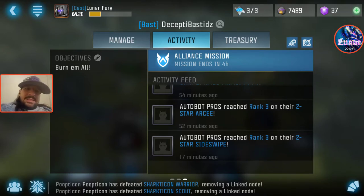Hello friends, I thought I would make a quick video on Forge to Fight. It may drag on because I've got a bunch of crystals we're going to open. Here's the alliance — our tag is BAST, B-A-S-T, and we are called Deceptivastids. The spell objectives are to burn them all.